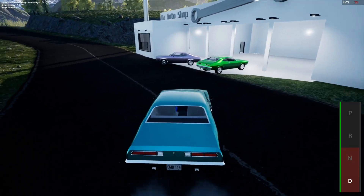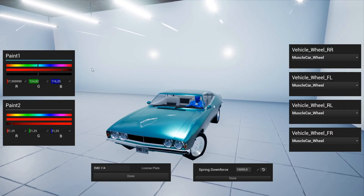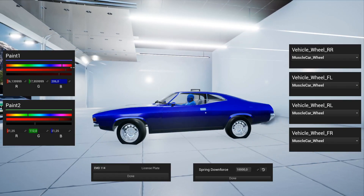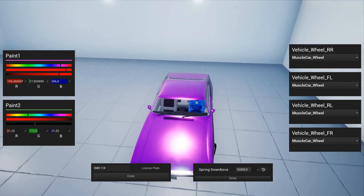Some of you guys were asking questions, and there were good questions. One of them was: can you make a tune shop? Well, look, you can. You can basically drop this blueprint of the auto shop into your level, drive in, and just move some sliders around. I also made a small adjustment already.